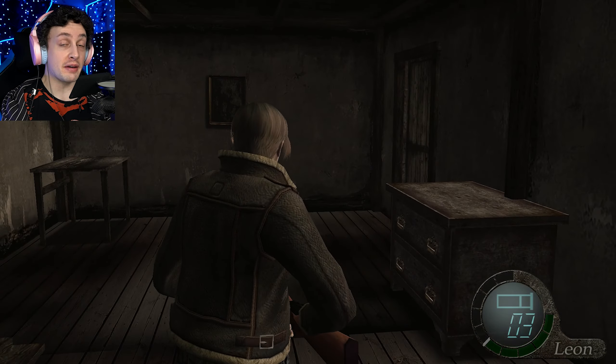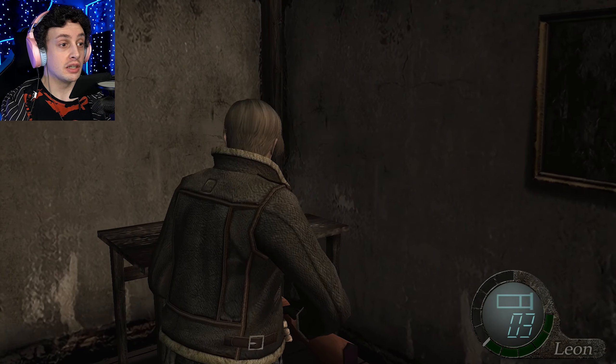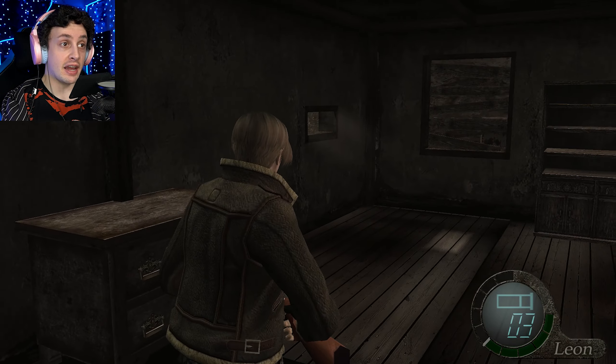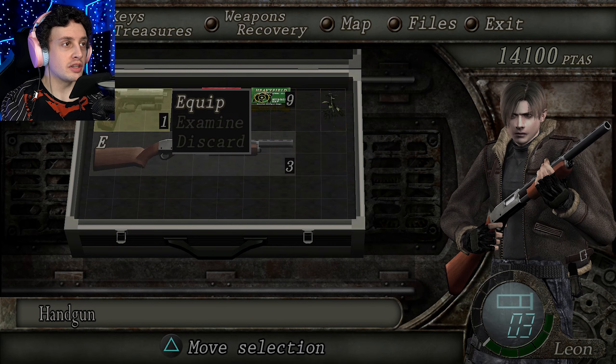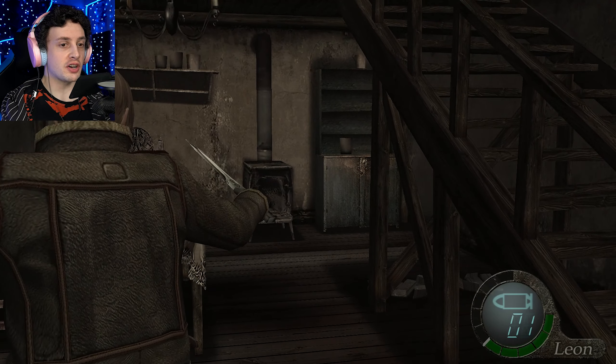We have to look around for something that might have something to do with that icon that we saw. But we also might want to look around just before we find something that can deal with that icon, just to make sure we've got every item that we need. I think I might switch back to this and possibly pump it up. I've still got plenty of bullets.